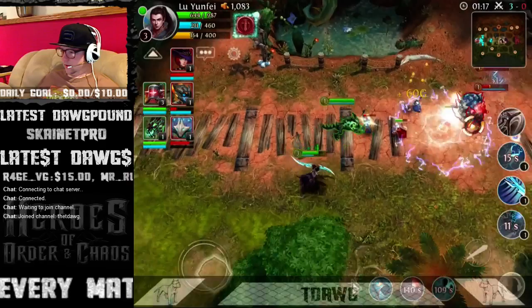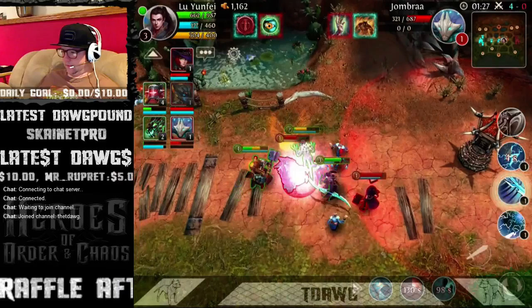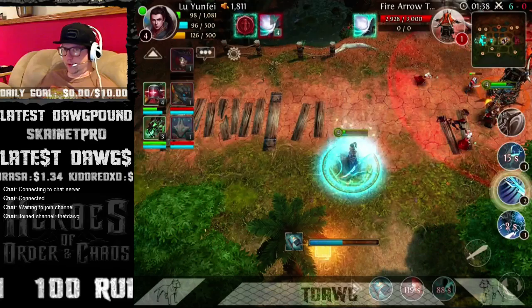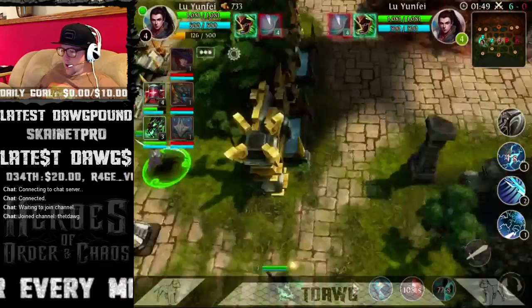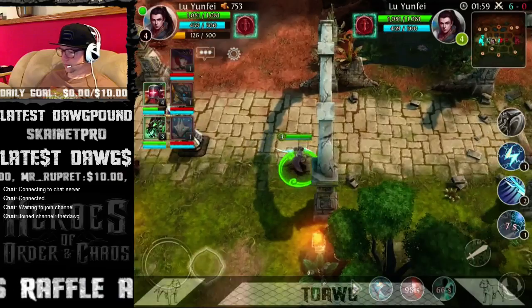I just accidentally killed that enemy. You can also spam that skill. Got a little heal there. Pretty typical build — going longbow first. Again, skill one first, then two, and then spamming three.